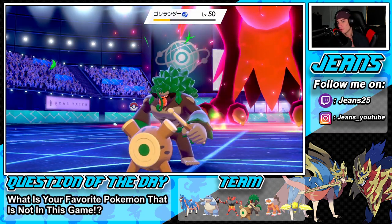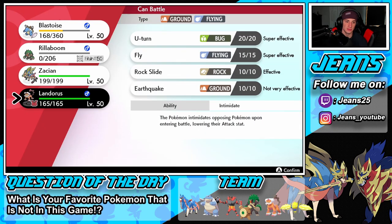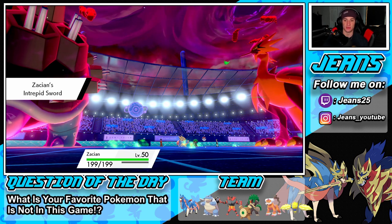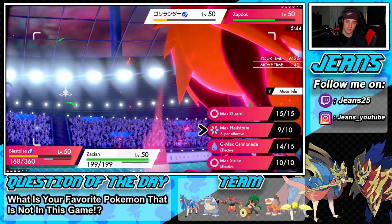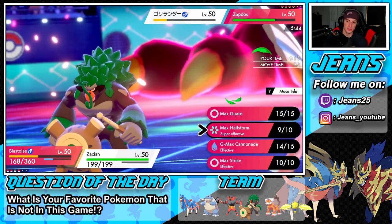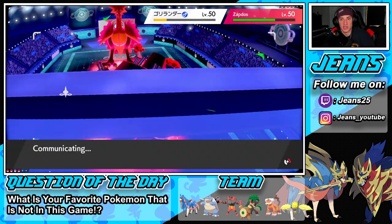Vortex damage is popping through, we still have Landorus in the back but I don't want to bring him in because it's Defiant on the field. I feel like we have to bring out Zacian and protect him. Another Grassy Glide might take us out. I get my attack boost — do I protect Blastoise or get after it? I think we're dead here. Going to just protect to waste off another turn and then Behemoth Blade over onto the Zapdos slot.